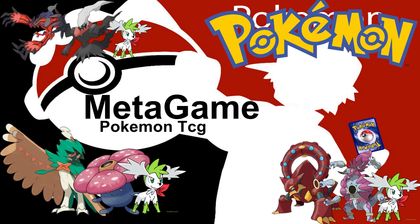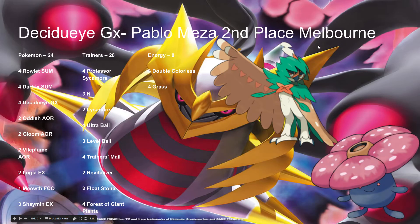The third deck is Volcanion, which uses Baby Volcanion and Volcanion, and the goal is just to set up a ton of Volcanions and steam up to do a ton of damage. Let's get right into the lists. The first list is Decidueye GX from Pablo Meza, who placed second place in Melbourne, aka Oceanic Internationals. He played 4 Rowlet, 4 Dartrix, 4 Decidueye GX, 2 Oddish, 2 Gloom, 2 Vileplume, 2 Lugia, 1 Mew, and 3 Shaymin EX. Pretty standard, using a 4-4-4 Decidueye line and a 2-2-2 Vileplume line, also using Lugia to do the damage, and Shaymin to draw cards.